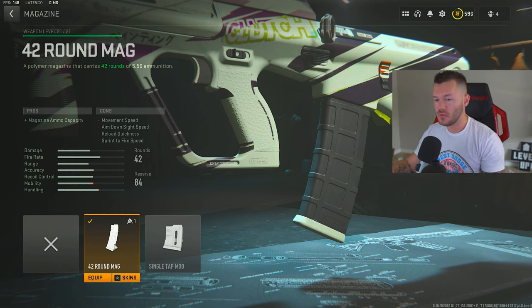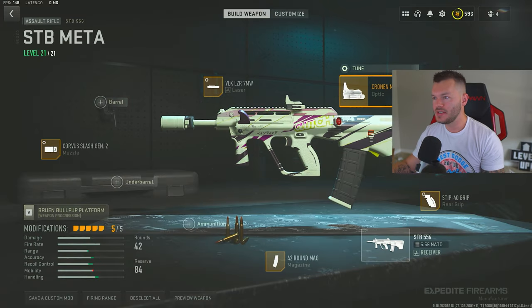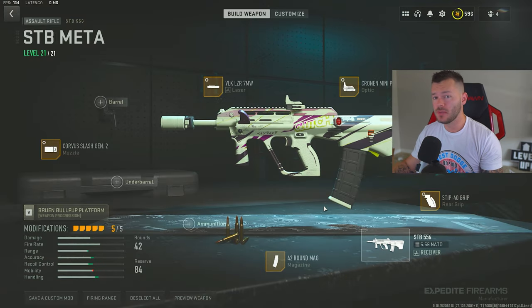Then the 42-round mag — the only option beyond the base 30, so we definitely run it. After that, the Step Dash 40 Grip for recoil control, tuned plus 0.58 and plus 0.30. Lastly, the Cronin Mini Pro blue dot red dot sight, tuned for negative 1.74 and maxed out for far distance. This is a nice sniper support build — definitely not a true AR you want running as your primary.